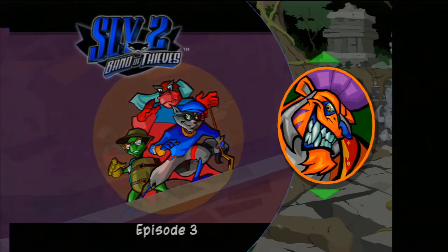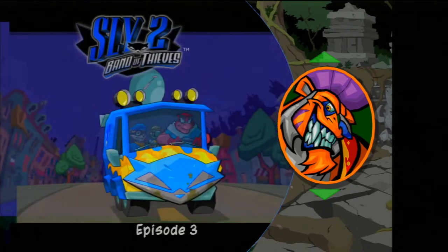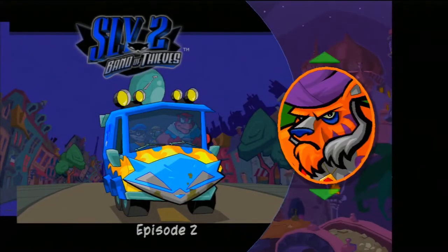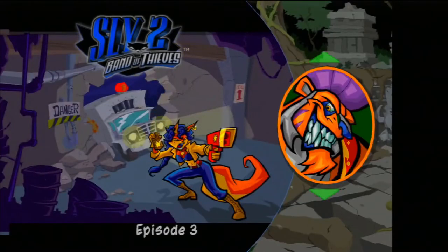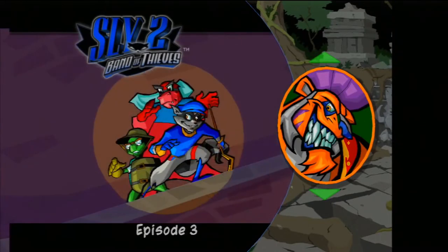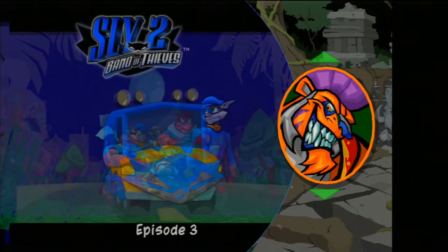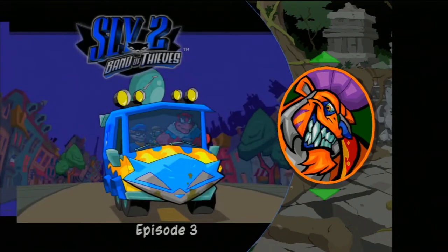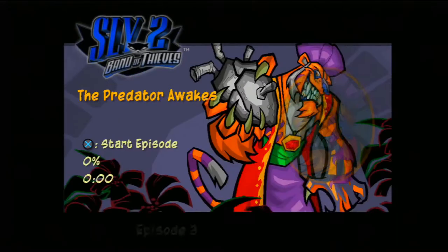Hey guys, welcome back to a new episode of Sly 2: Band of Thieves. Last episode we defeated the second area, episode 2. This is actually the eighth episode of the series and we're starting episode three, which is another of Rajan's areas. We're trying to escape from this palace to this temple, and we stole the clock wings, so let's go to the Forbidden Temple.